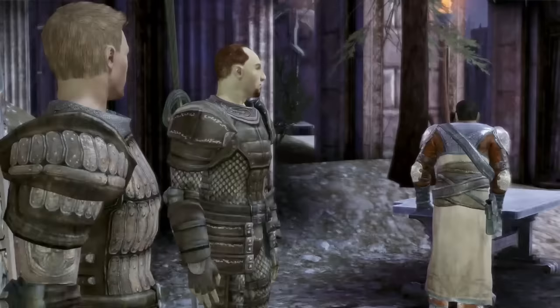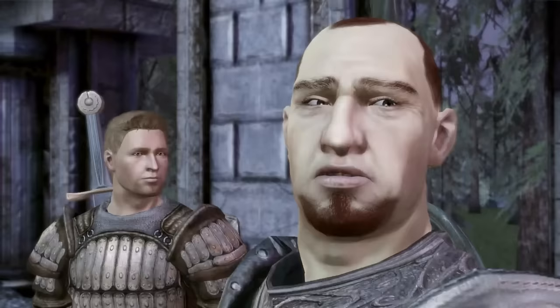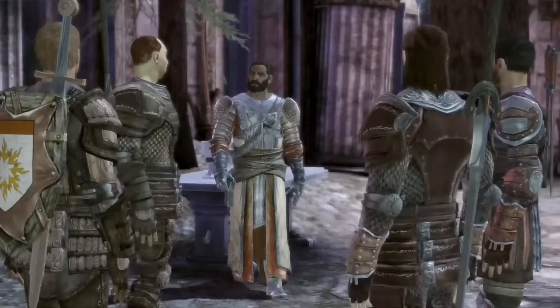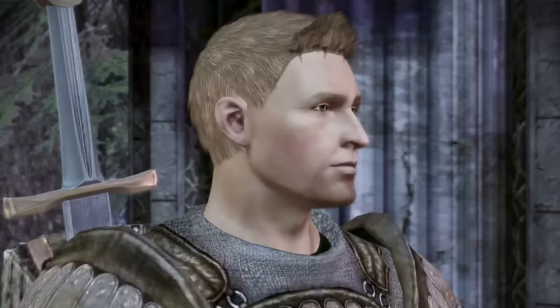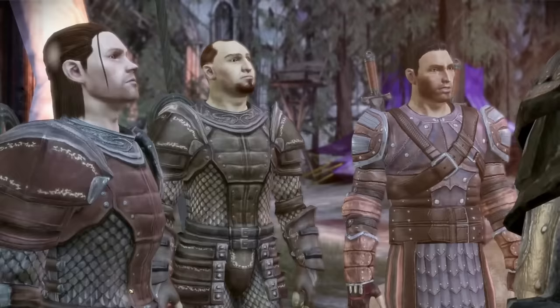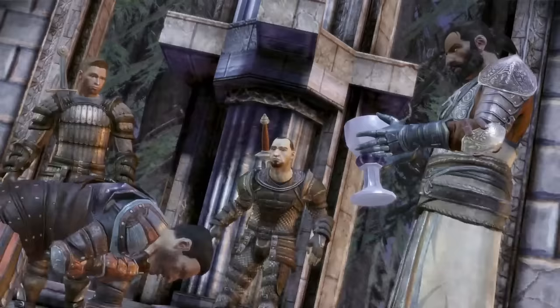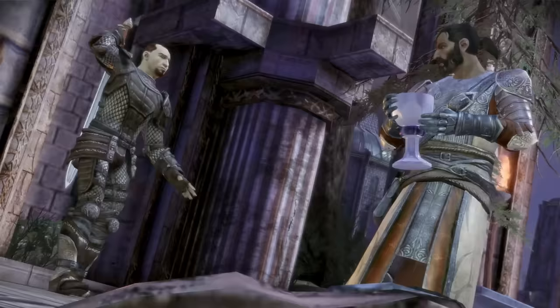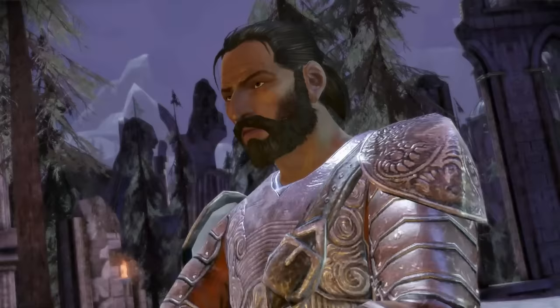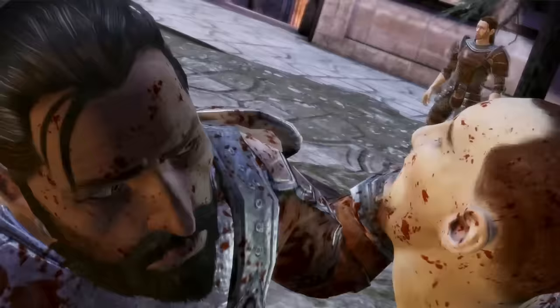At the joining, Duncan explains that the first Grey Wardens drank of Darkspawn blood and mastered their taint. During the ritual, one recruit named Daveth has a wife and child, but Duncan says there is no turning back. The ritual proceeds, and that's cold blooded.